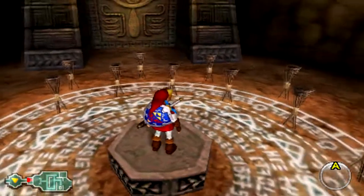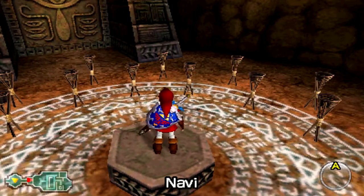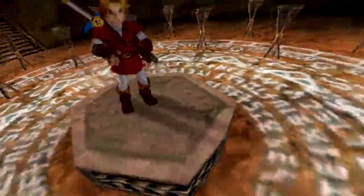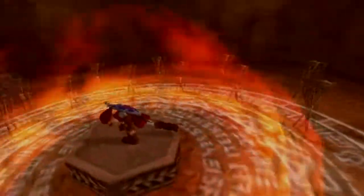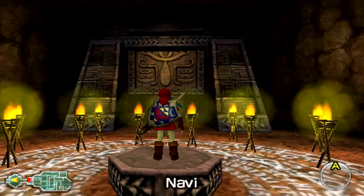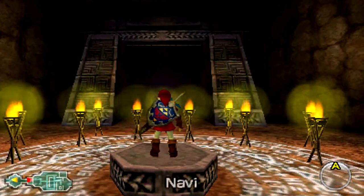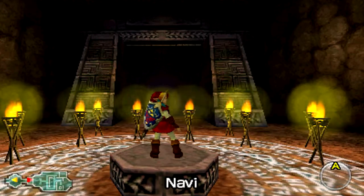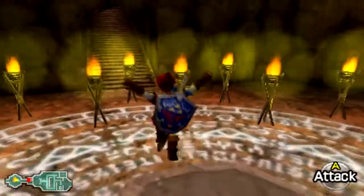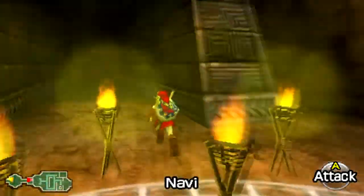It's a very interesting choice because this is a pretty obscure area. Now we're going to equip Din's Fire — you can't just shoot fire arrows at every single one of these torches. You have to light up all of these torches and then it opens. You can also do this as a child using Din's Fire, but you'll very quickly see that you can't actually do anything inside there as a child. I want you guys to count how many torches there are and let me know in the comments!